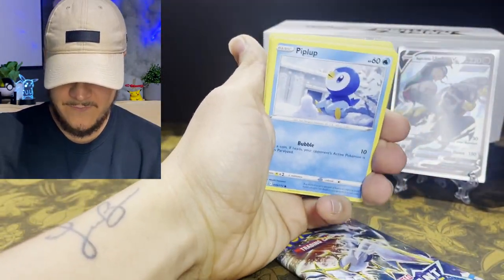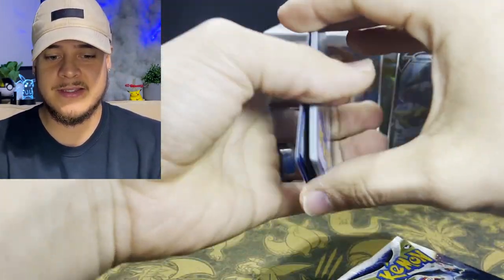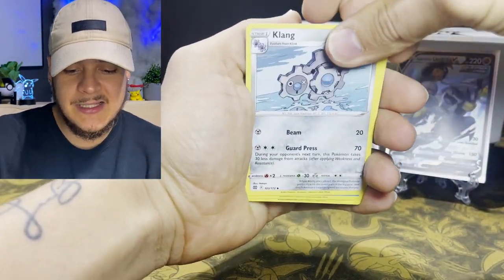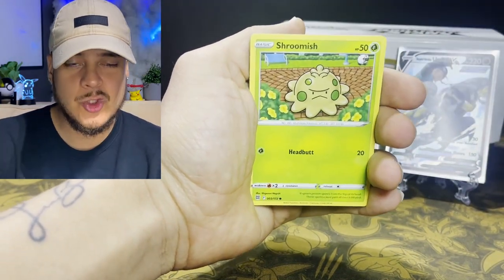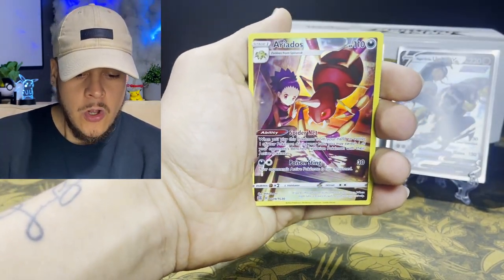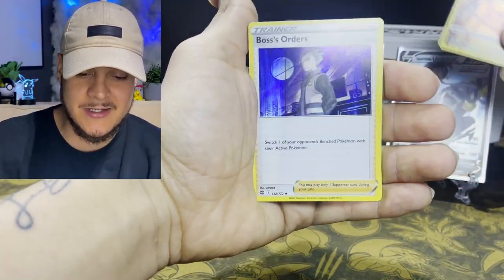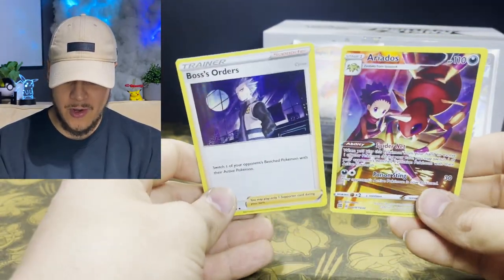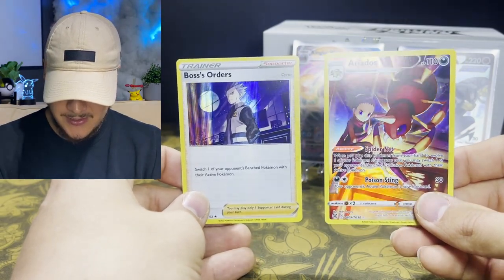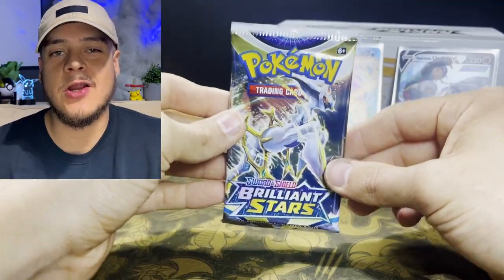Here's that code card — good luck as always. We got water energy, Torkoal, Gabite, Clang, Piplup, Shroomish, Throh, Castform, Trapinch — the character rare Aerodactyl, let's go! That's so clean. And Cyrus's Boss's Orders — we pulled a double pull right there! So clean. Nice.